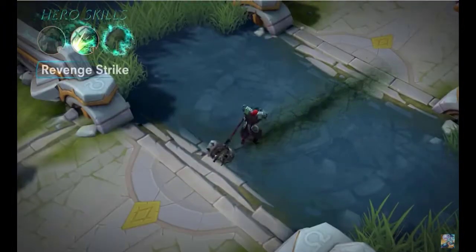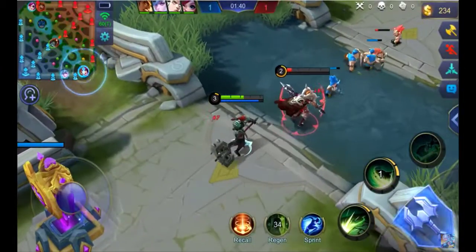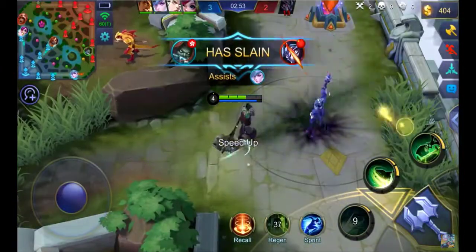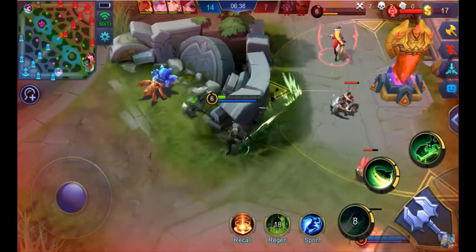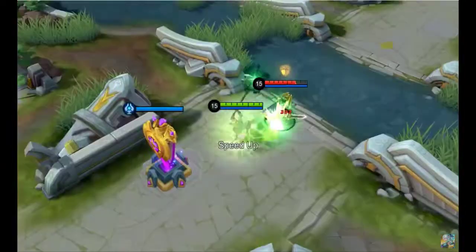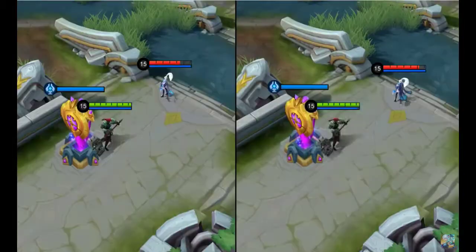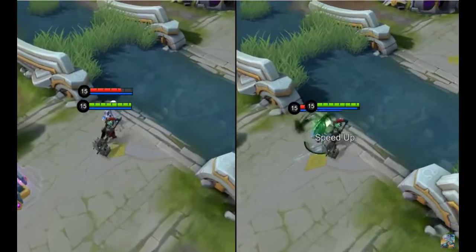First skill: Revenge Strike. Tirizla smashes the ground with his hammer, causing a fissure with cracks that spread out and deal physical damage to enemies in contact with it. The first enemy in contact with the fissure will suffer a loss in movement speed, while Tirizla gains an increase in movement speed.